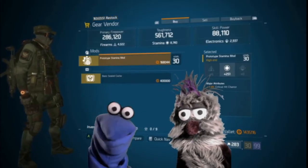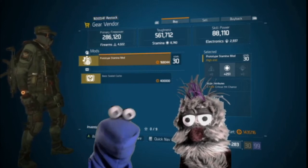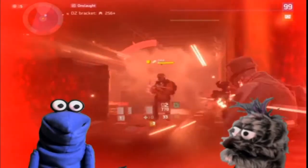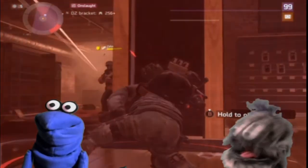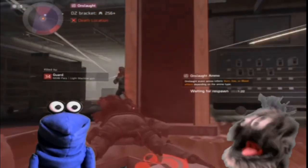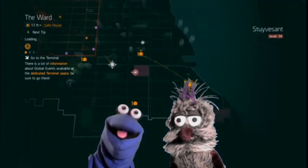Here at the Ward, they have a prototype stamina mod with one percent critical hit chance. You know, Louie, you really should consider playing some other type of game — you're just not good at this. Let's head over to Southpaw and see what they got.